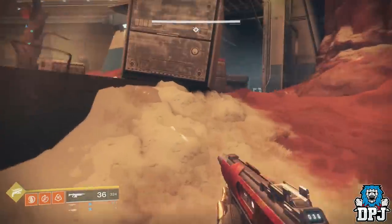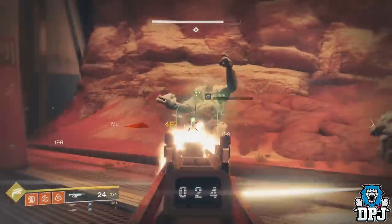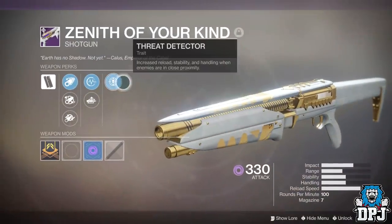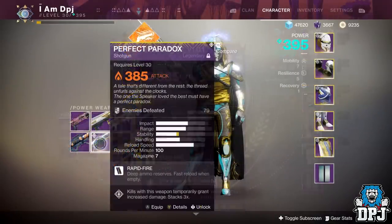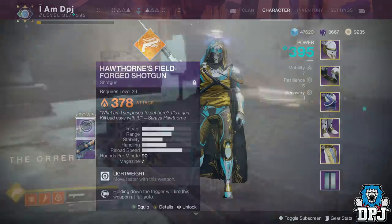So let's start with the raid weapons I suggest. First and most importantly is the raid shotgun, the Zenith of Your Kind. This drops from the raid, and for me it hasn't been a weapon I really needed because of having the IKELOS SG, then the Perfect Paradox, and before that the Hawthorn's shotgun.